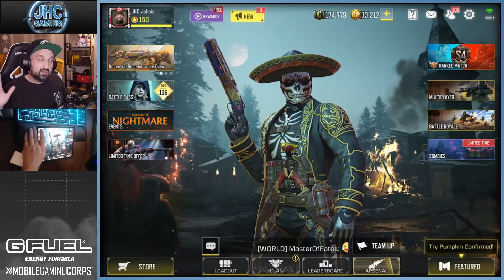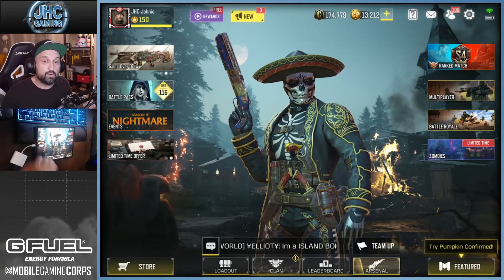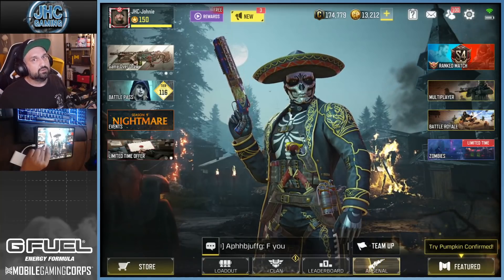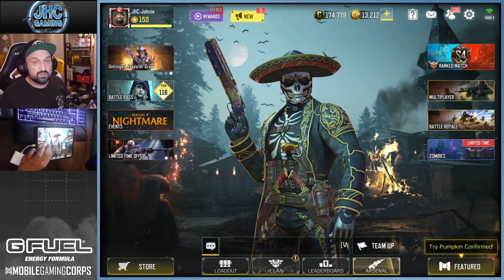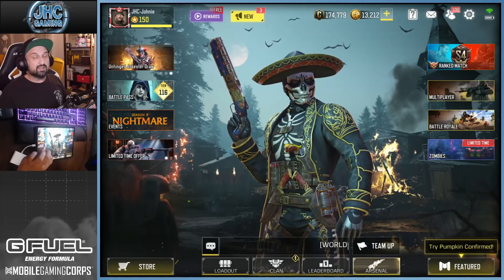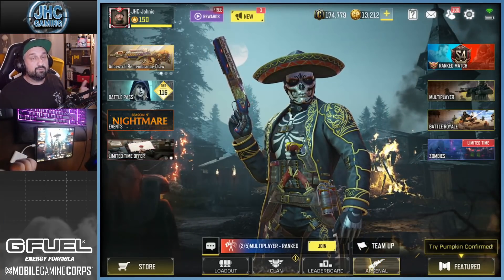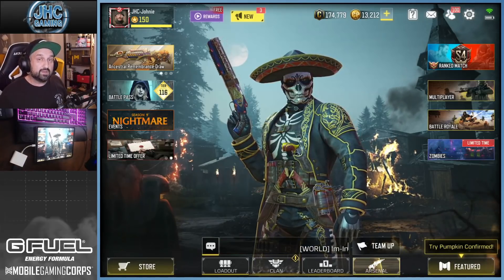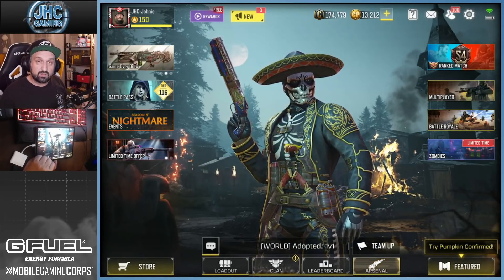So once again, until November 15 you get 50% extra points for playing Kill Confirm — so do it. Go get your free Karambit, go get Legendary if you're stuck. It's a great way to rank up fast. Good luck guys, let me know in the comments how you're doing this season. Thanks for watching — if you enjoyed, smash the like, don't forget to subscribe for daily COD Mobile videos. I'll see you in the next one, take care.